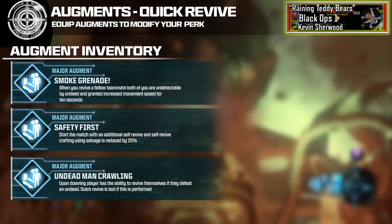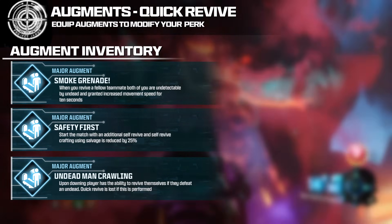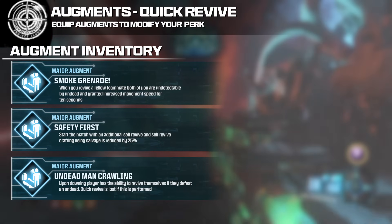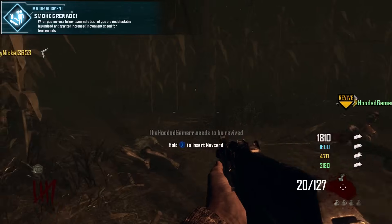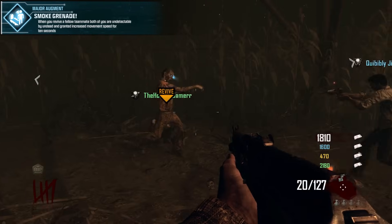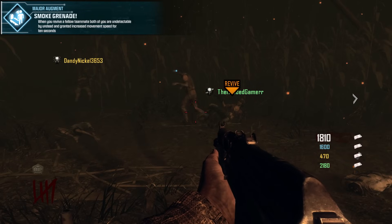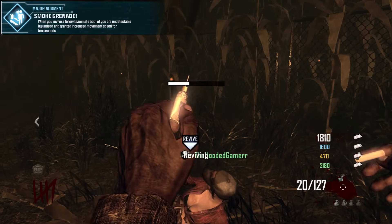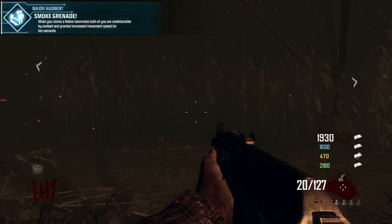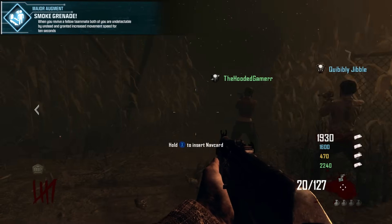Moving on to Quick Revive. For major augment number 1, I came up with Smoke Grenade: when you revive a fallen teammate, both you and the teammate are undetectable by the undead and granted a movement speed increase for 10 seconds. This is useful because when you go down in zombies, you lose all your perks, are surrounded by undead, and may not have the firepower to defend yourself. Giving you and your teammate invisibility for a few seconds is a great way to help them get back on their feet.